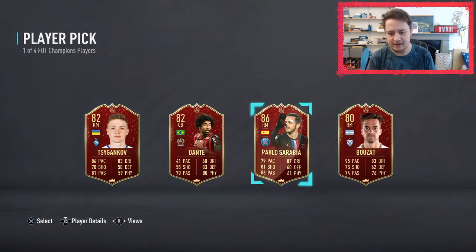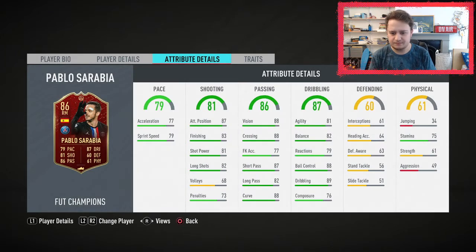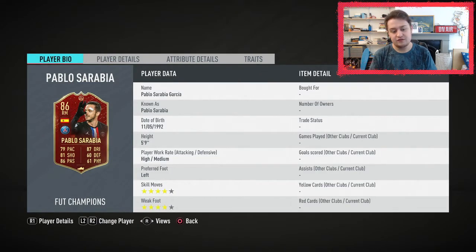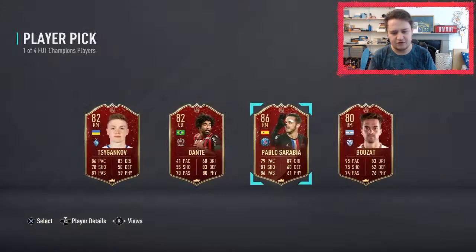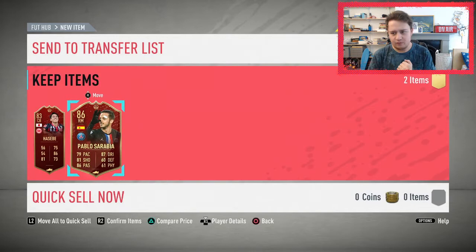Next pick — 86, Pablo Sarabia. Good fodder. I'm not entirely sure if he's usable. I think you could play him at CAM, but his agility isn't even that high and he's forced off All-Star. Not that usable, but nevertheless an 86. Not the best rewards on this account — we're going to slide over to mine now and see if we can do any better.